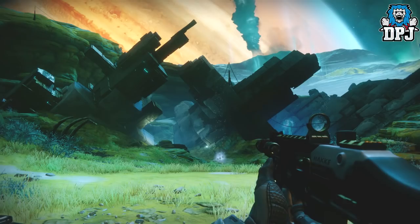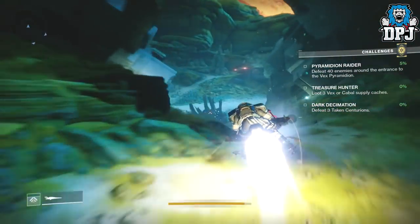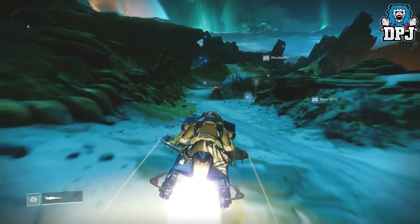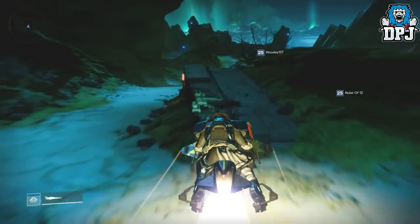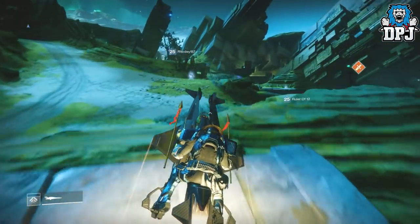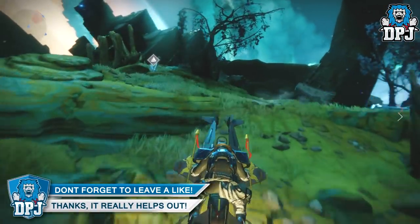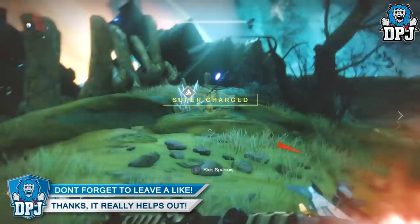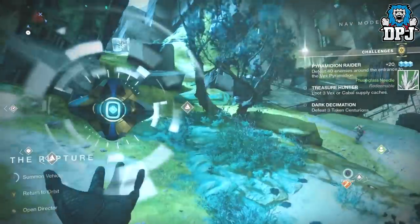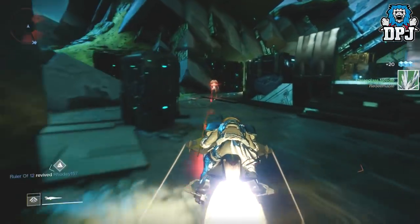Once you land in, jump on your sparrow and head for a cave in the far back corner. If you've got a ghost shell which helps you find resources on IO, definitely put that on because they work wonders — on IO you really need one because the place is just so big and so open, it's hard to see. There's one right there — I'm just gonna grab this because it's a natural spot and you never know when you need these. The actual spot is located over here.